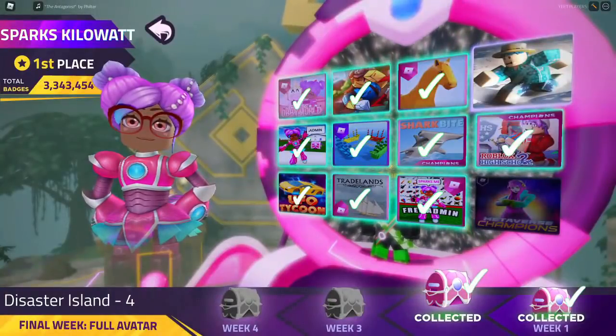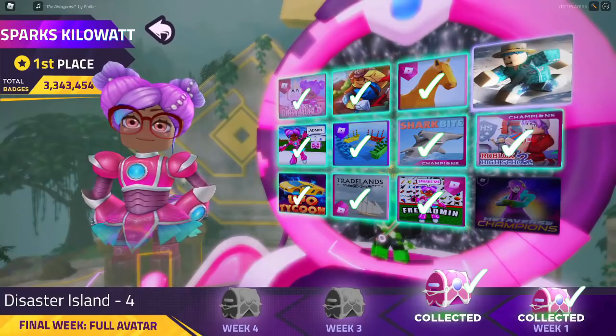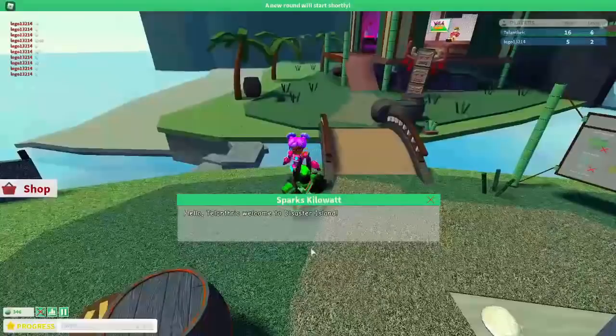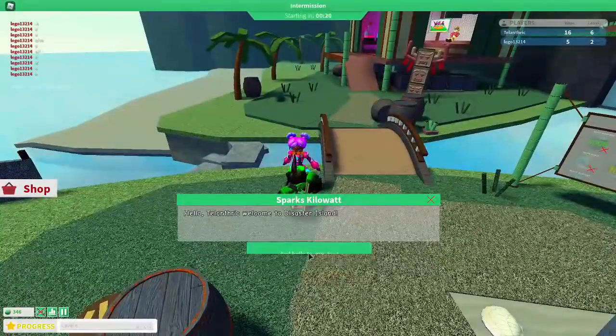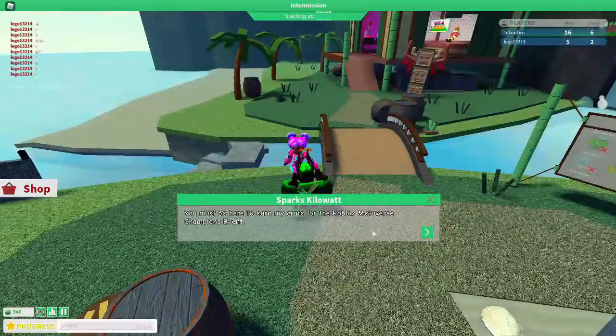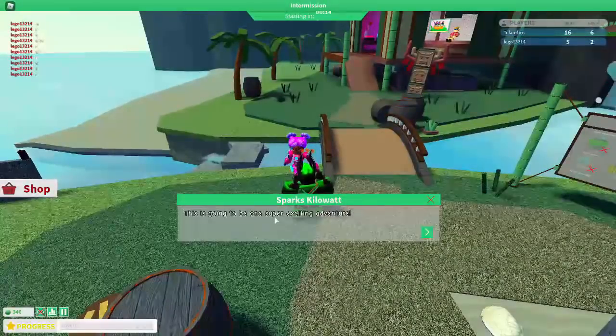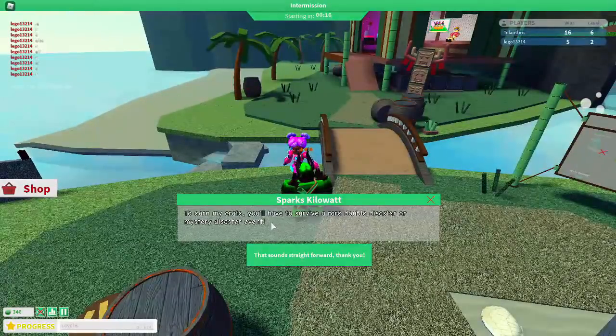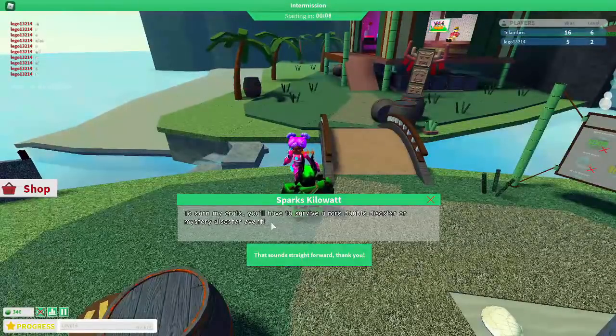Fourth is Disaster Island, and I'd say this is the hardest quest in the entire event for Week 2. Sparks is right here at the Thawne — you can talk to her. She'll say: Welcome to Disaster Island, the Tropical Paradise — or so it seems. I'm Sparks Killawatt. You must be here to earn my crate for the Roblox Metaverse Champions event. To earn my crate, you'll have to survive a rare Double Disaster or Mystery Disaster event.